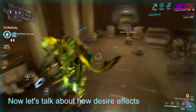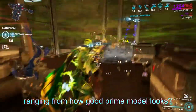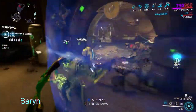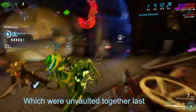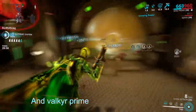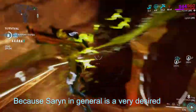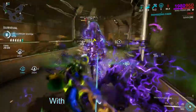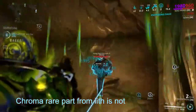Now let's talk about how desirability affects item price. A lot of factors affect this, ranging from how good a Prime model looks, how good the frame's kit is, and if it's been recently changed. For example, Saryn Prime set compared to Valkyr Prime set, which were unvaulted together last October. Saryn Prime set averages 150 plat while Valkyr Prime set averages 100 plat at the time of recording, because Saryn is a very desired frame while Valkyr is pretty much outclassed. With these factors combined, farming something like a Chroma Rare Part from Lith is not worth your time.